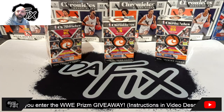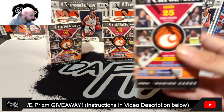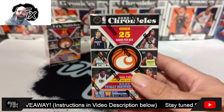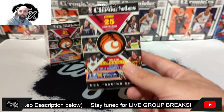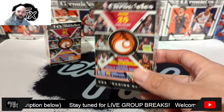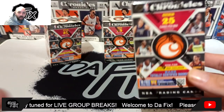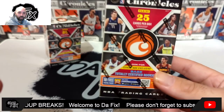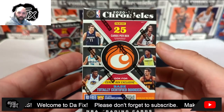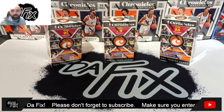What's going on everybody, back with another video. Today we're going to be ripping into three 2021 Chronicles cereal boxes. We ripped into three of the Chronicles Draft Pick ones and found some good Scottie Barnes cards, Evan Mobley's, Cade Cunningham's, and Jalen Green's. It was a good time and I had a lot of fun, so I wanted to get my hands on a few of these. Hopefully we can pull some crazy looking Ant-Man's or LaMelo's or something like that.